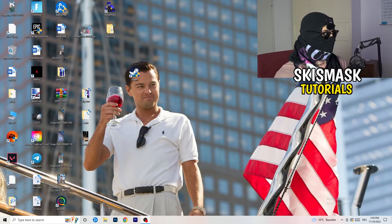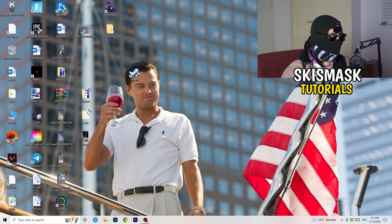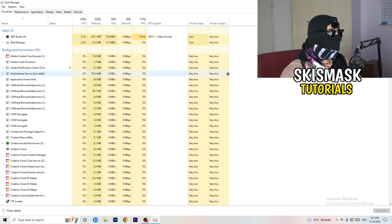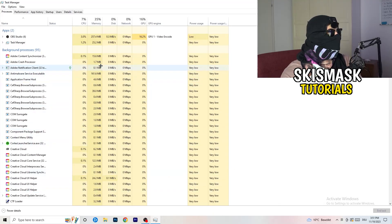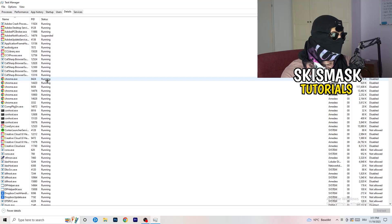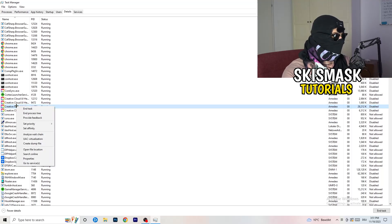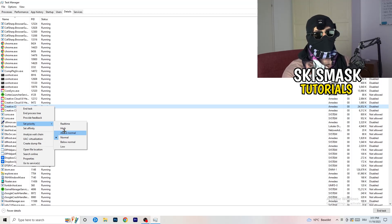Next, navigate to your taskbar, right-click it, and open Task Manager. Go to the top-left corner and click Details. Search for your game or launcher, right-click it, go to 'Set Priority', hover over it, and click either 'Above Normal' or 'High'. Check which one works better for your PC — try both and then try to start your game afterwards.